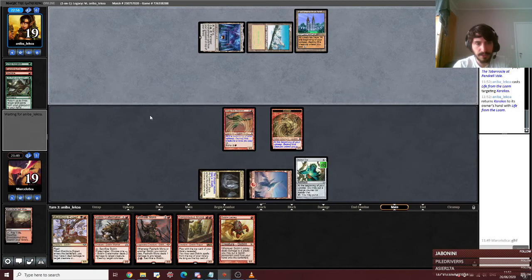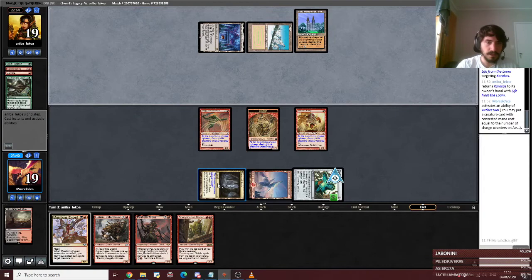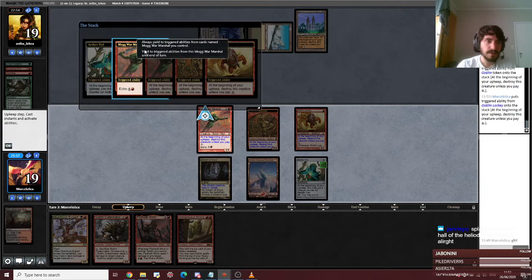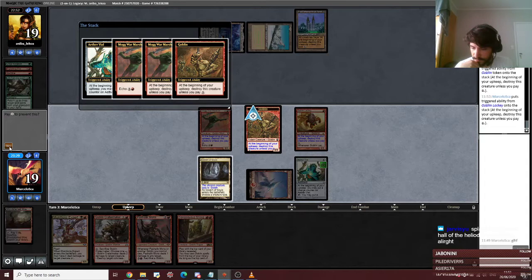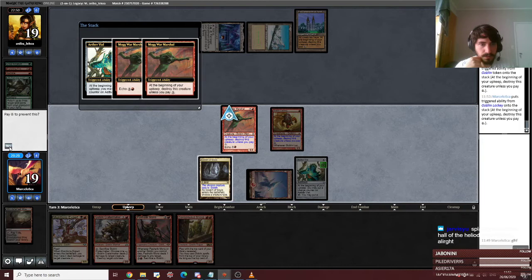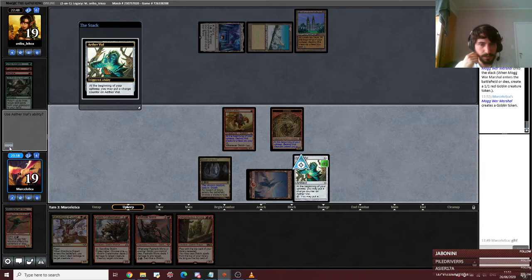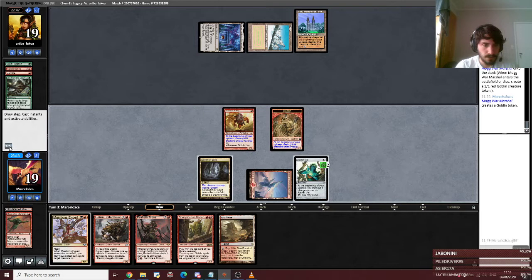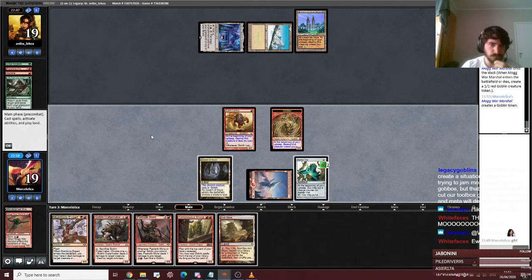I just pay for Lucky. Couple of creatures die. I can get this. They got a Karakas — that kind of sucks, because they can keep on bouncing my Patch each month. Trigger time. I just hate that card. So just pay for Lucky and don't pay for anything else. Could have paid for the token.